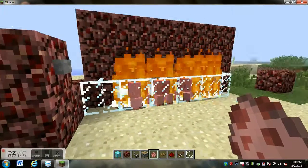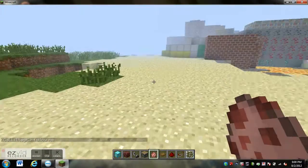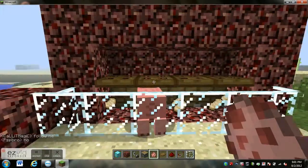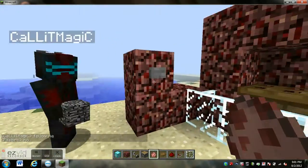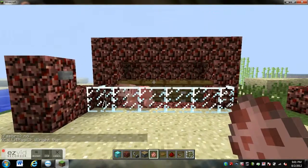You can also use water which drowns them, or lava which kills them faster. Water you can use much more. And that will happen. On to the next tutorial.